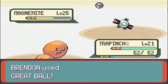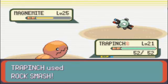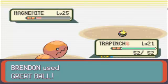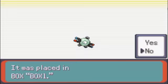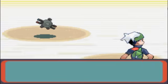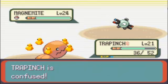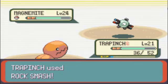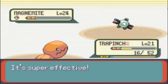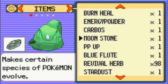I think this would be a good time to throw a Great Ball. We have a Magnemite. Then Droplets had a little problem. Good job, Trapinch. Let me just heal my Trapinch.